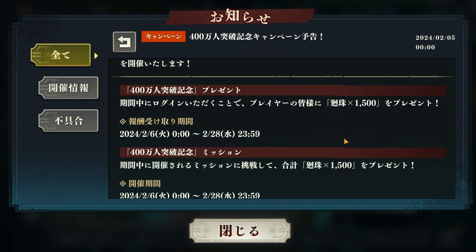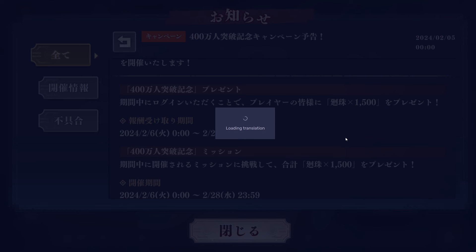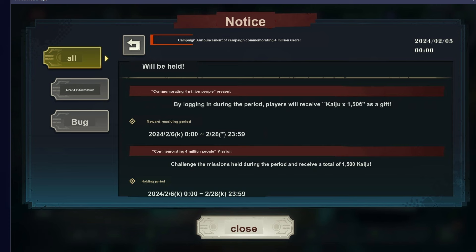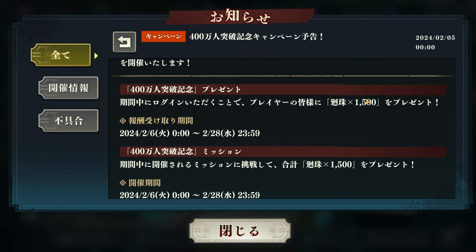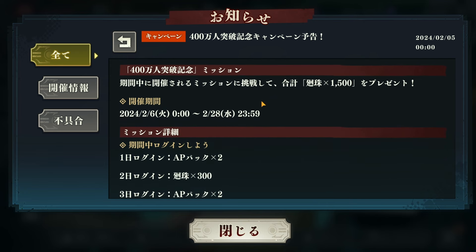The rest that we're gonna get — the other 1,500 — is by doing these missions. Let me translate this on this video: by logging in during the period, we will receive 1,500 kaiju as a gift. Reward period starting on reset time, so pretty much when we log in today on a new day.